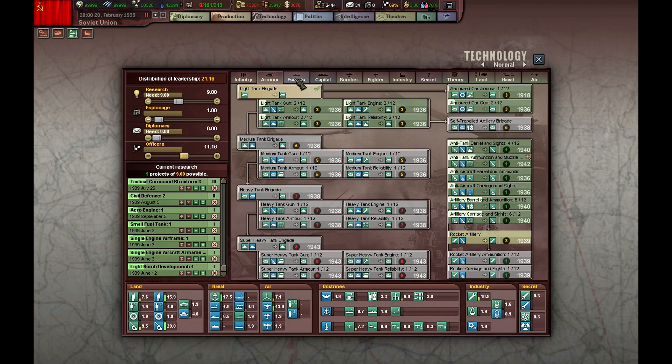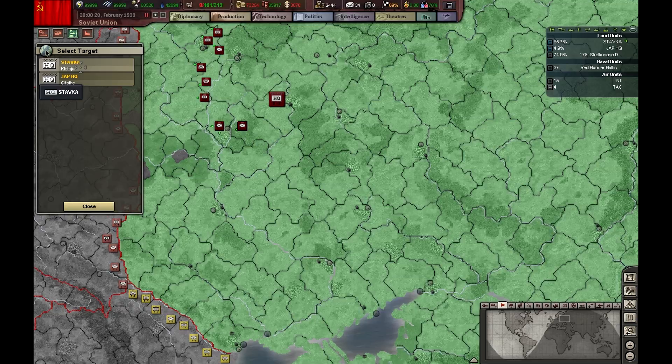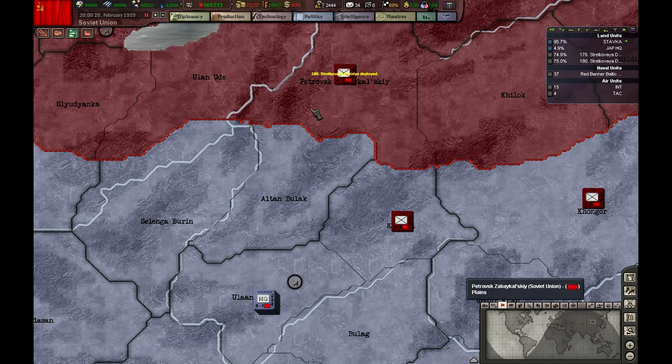We have a very good navy now with light cruisers, heavy cruisers, and great carriers also. So we're in good shape.